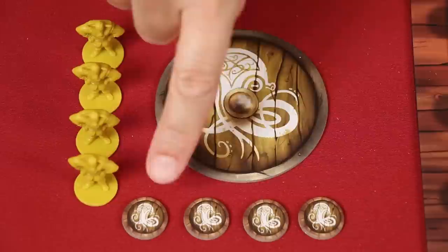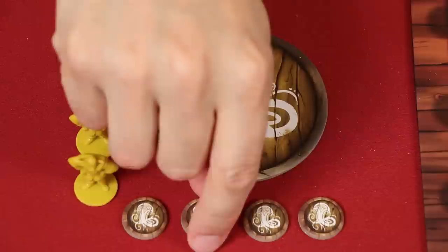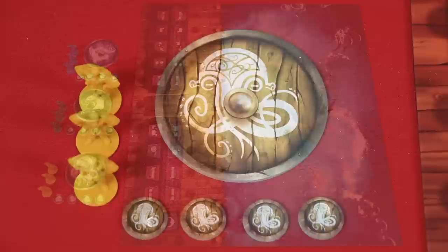To set up, place the game board in the middle of the table. Each player chooses a color and takes the matching components. These include a scoring circle that you'll set in front of yourself, along with four double-sided gambling tokens that you'll place near it, number-side down so your opponents don't know which token is which. You also collect a number of Viking figures based on the number of players: four in a two-player game, and two in a four-player game, or three in a three-player game.